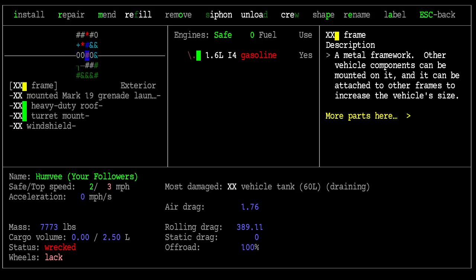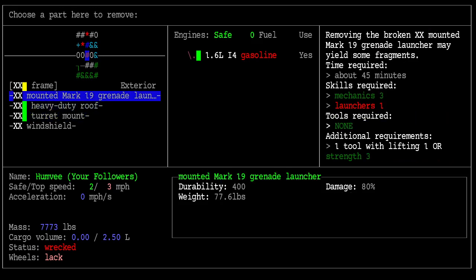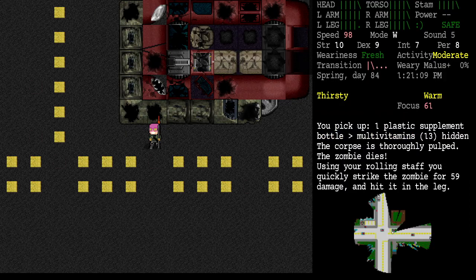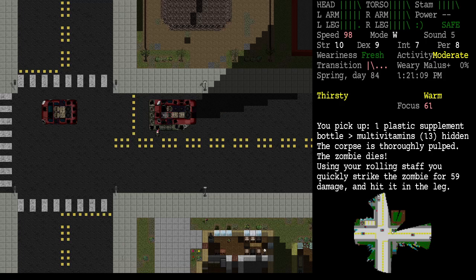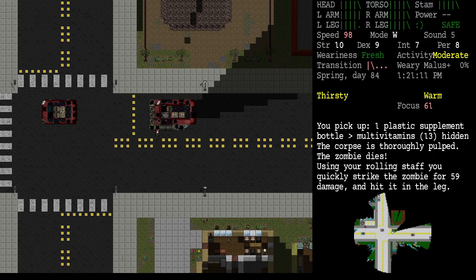There it is, a turret mount. Let's see if we can remove that. Remove the attached mount — I can't remove the turret mount without removing the attached grenade launcher, which I can't do because I don't have a skill of one in launchers. That is a bummer. I cannot unmount that because I'm not familiar enough with launchers. I think I may have a book about that.